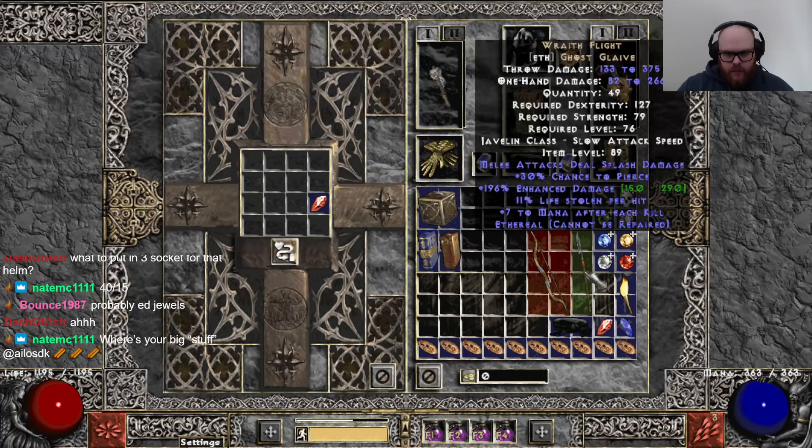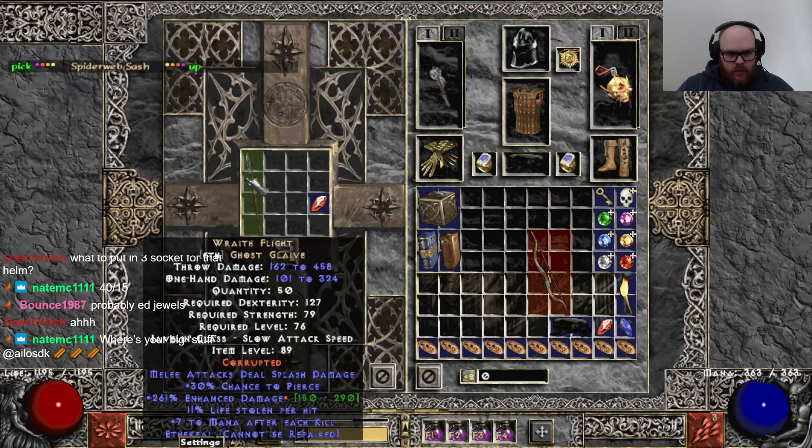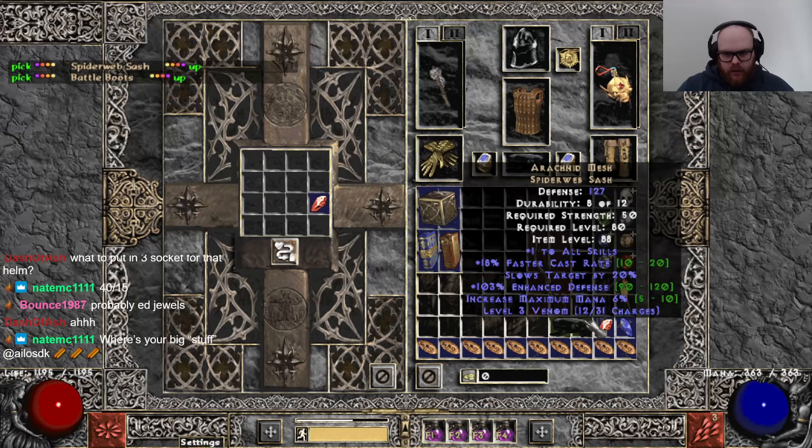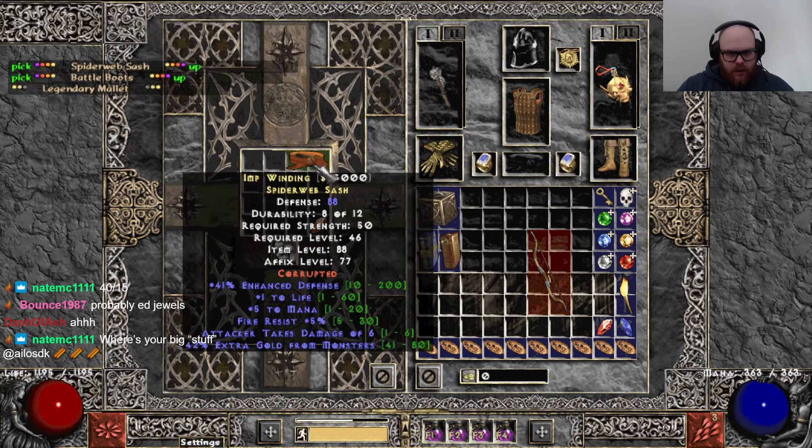One socket. 196 Wraith Flight. Extra ED — I thought it was a low roll to begin with. 18 FCR. Arachnid Brick.